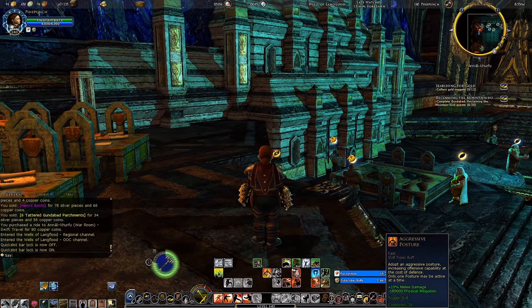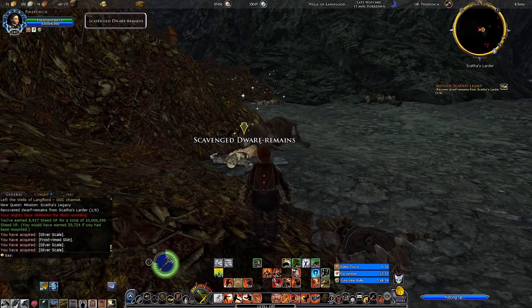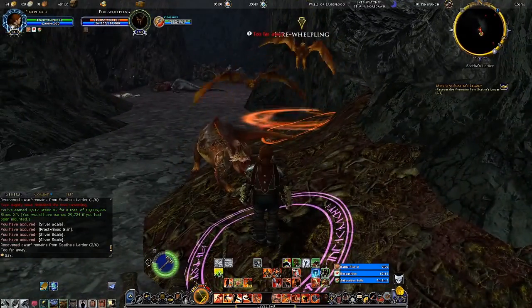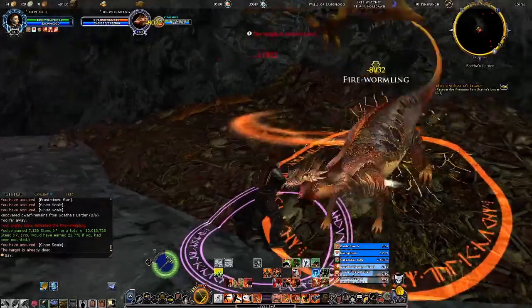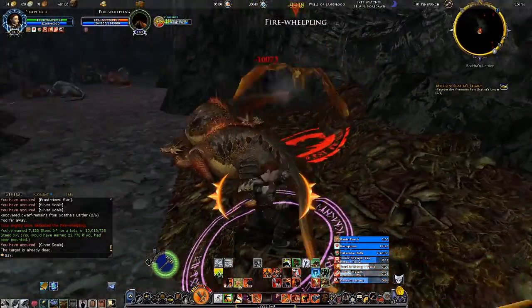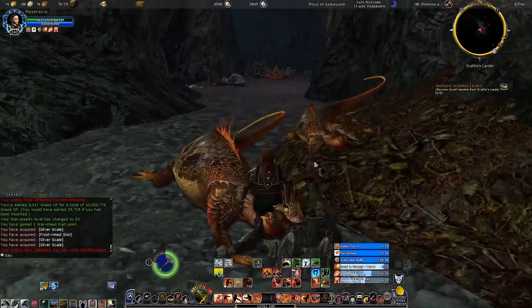The first mission I'm doing is Skata's Legacy, where I need to fight a number of drakelings and worms. They have this summoning ability in here and we got three at a time - the last thing you want is to make it four at a time. Let's see if we can get them down as quickly as possible. There you go and I survived that.